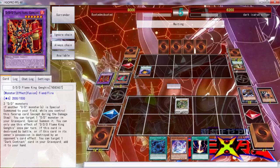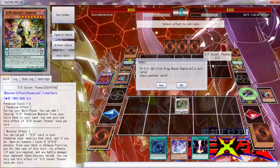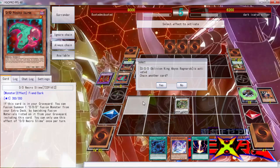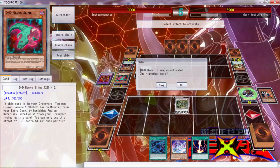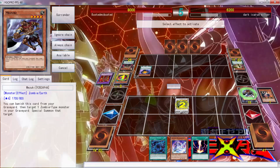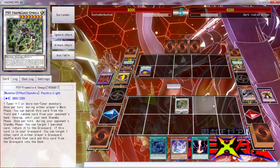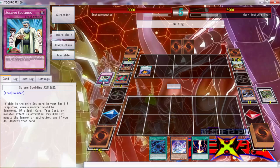Oh yeah, that's another thing I was supposed to mention at the beginning - if you do hear background noise, it's just my AC; it's very hot. That's a five and that's a six - you cannot pendulum summon anything. So I'm not tripping about that. I want him to actually go through the XYZ. We don't know what he can possibly bring out, so let's just go ahead and do this now. And we're going to get rid of a solemn scolding - shit, that would have hurt.